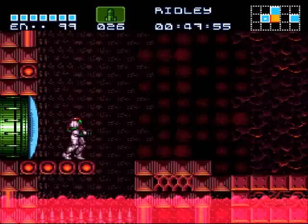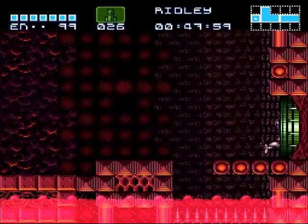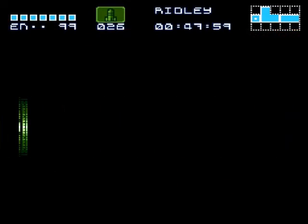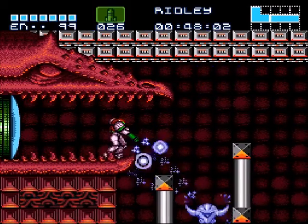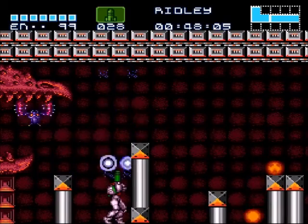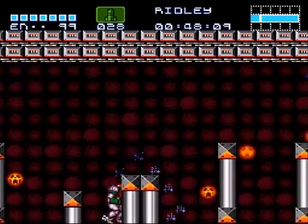We now have pretty much 100% of the game, except for I think a missile pack or two that we missed. If you can take the heart of Ridley, you cannot ignore the lava in this room, which can be a little helpful — not that the lava does a whole lot.